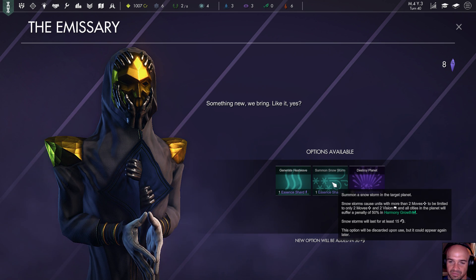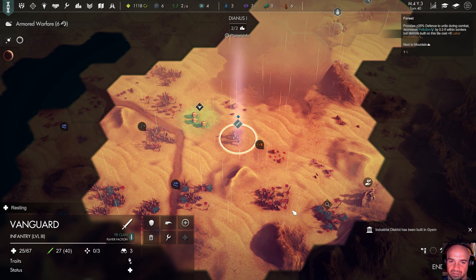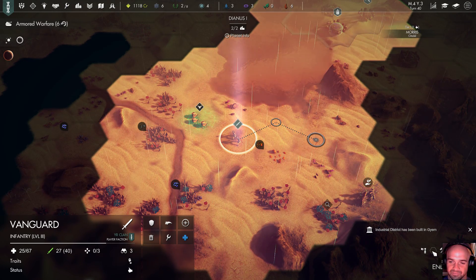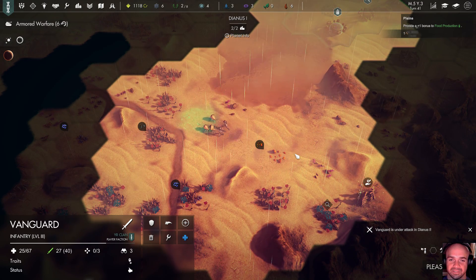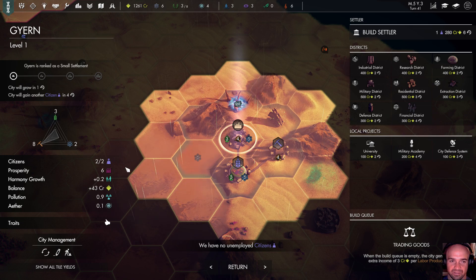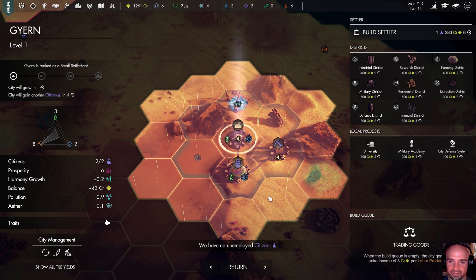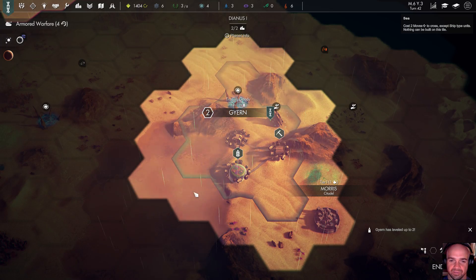Generate heatwave, summon a snowstorm on the target planet — I want to know how I do that. How do I summon a snowstorm? Is that late game stuff or what? It doesn't tell me how I can summon a snowstorm. This city is growing in four turns — it will need some sort of military district.